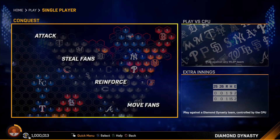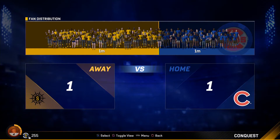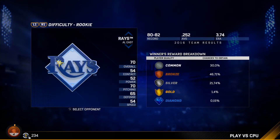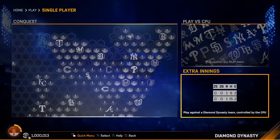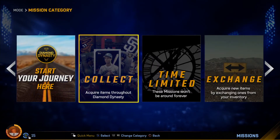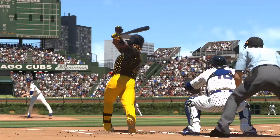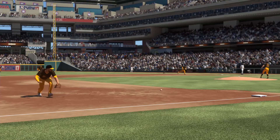On the single-player side, you can attempt to assert your team's dominance across North America in our strategy-focused mode, Conquest. You can also play against the 30 MLB teams, or play against other players' Diamond Dynasty teams controlled by the computer, in extra innings. Lastly, missions and programs play a critical role within our gameplay offerings, as they will challenge you to complete very specific tasks, like hitting for the cycle, reaching a specific division in head-to-head seasons, or conquering a specific team in Conquest.